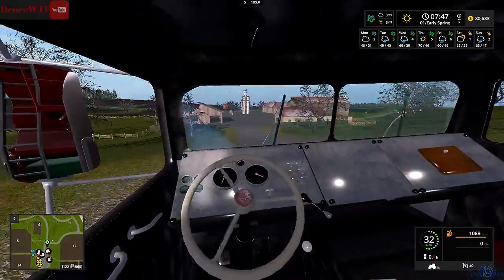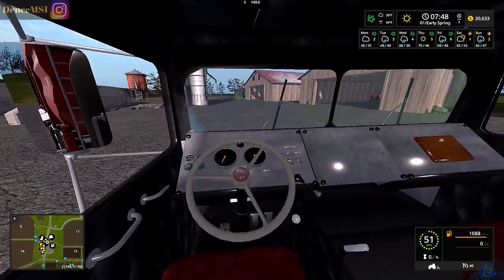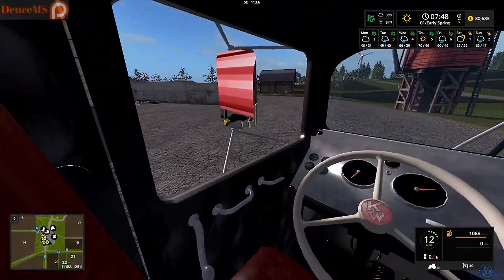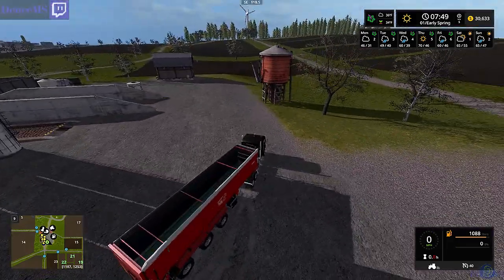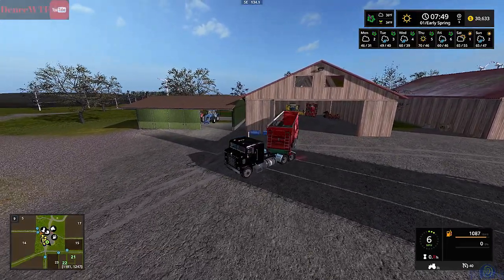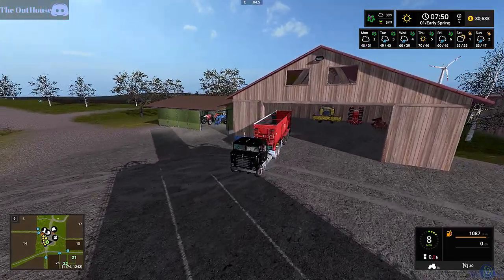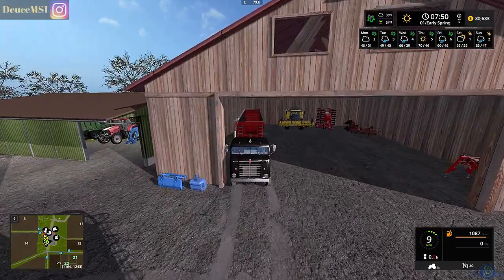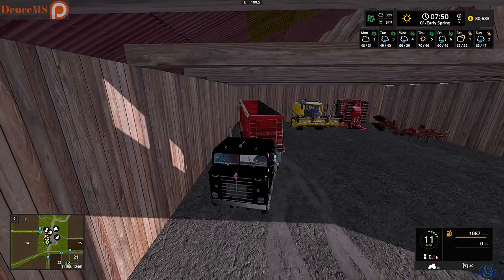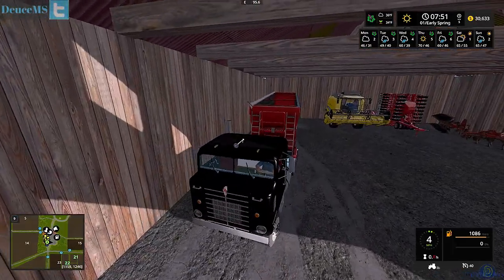We did buy the header but we need a harvester for corn or sunflower, and I don't have the money because I bought the Scorpion King. Since I bought the Scorpion King I don't really have the money for one right now. Let's back this guy in. These wheels that turn on the trailers kind of throw me off — it'll turn a little sharper than you mean for it to most of the time.